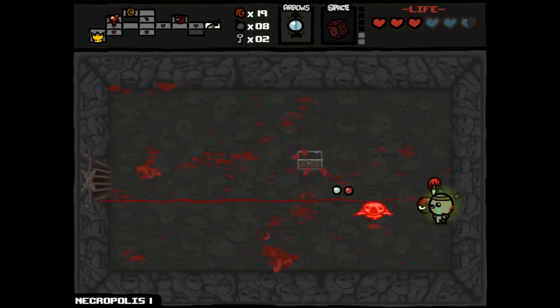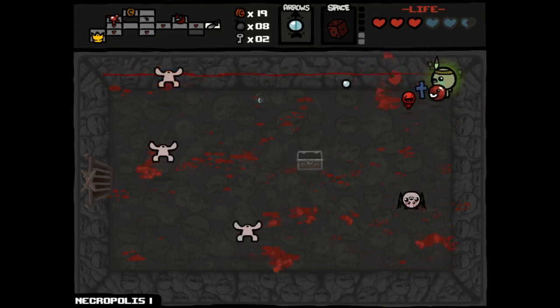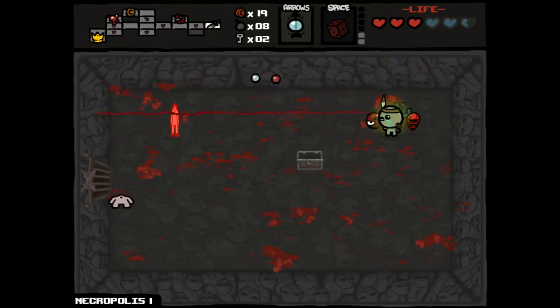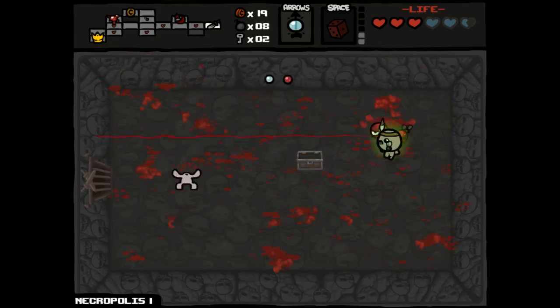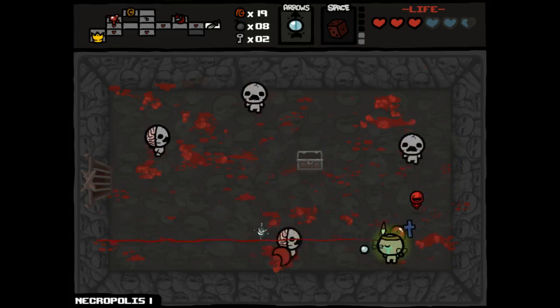Technology 2 has really hampered my damage output here. I almost wish that I just stuck with piercing tears, but it's very hard for me to say 'I wish I didn't have Technology 2' because it's normally so good. At least I have it so I can fight these zombies — you can still kill them very easily with piercing shots using the same ammo, basically. Well, actually it's totally different ammo — obviously we're shooting a laser beam now instead of our own sadness.